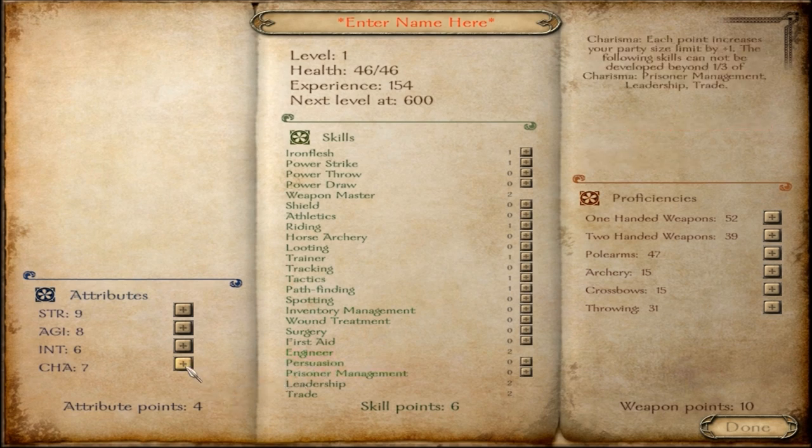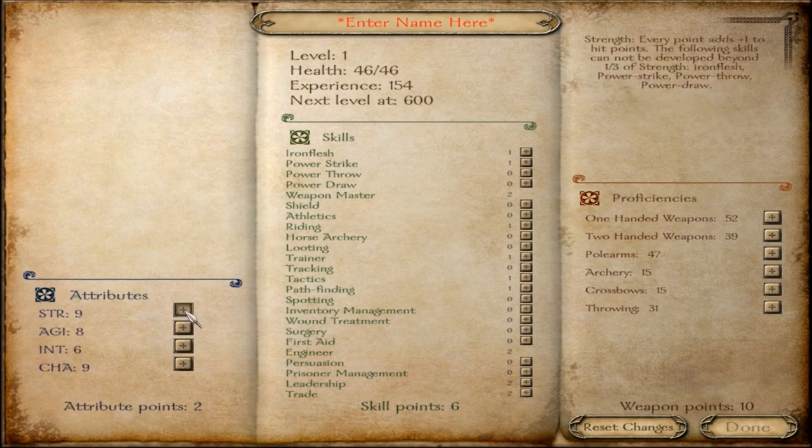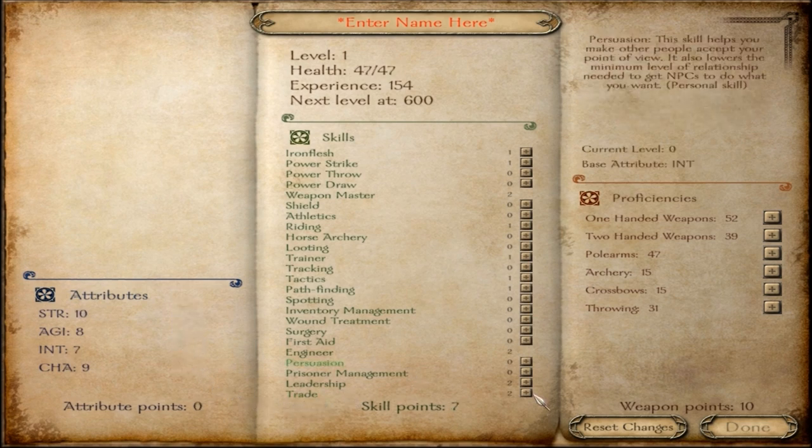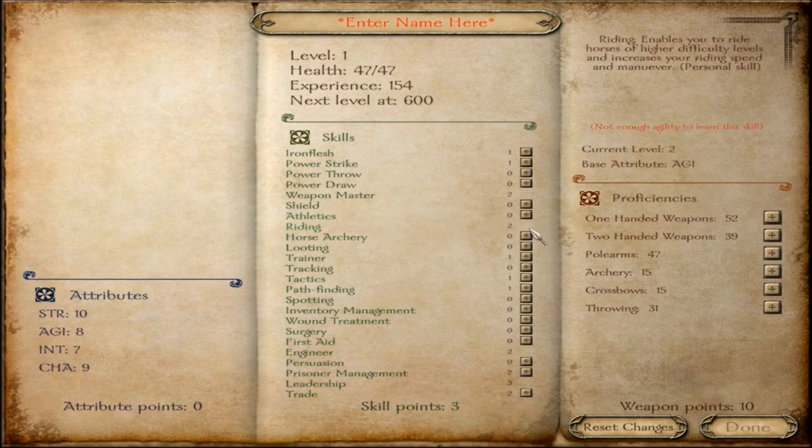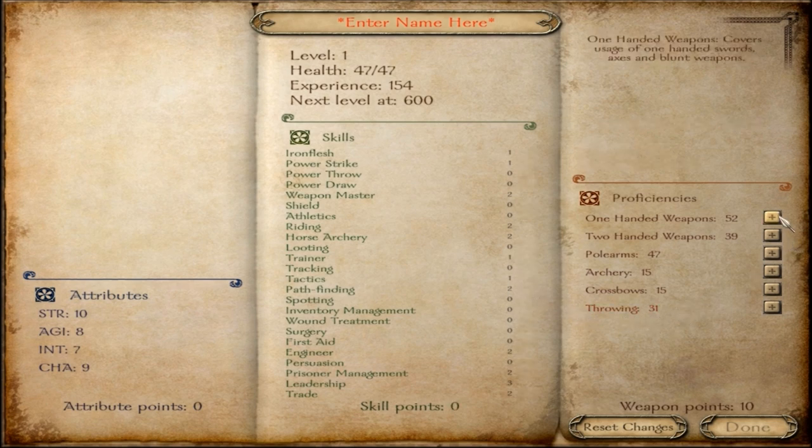What I recommend doing is putting two into Charisma, one into Strength, and the other one into Intelligence. You also want to put two into that, two into that, and make sure you get your riding up. Horse Archery is a must, and Pathfinding is another one that you need. I use a lot of two-handed weapons, so at the start put three into Archery and put the rest into two-handed weapons.